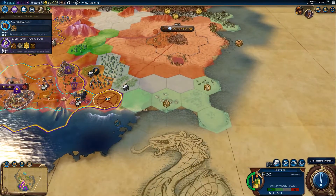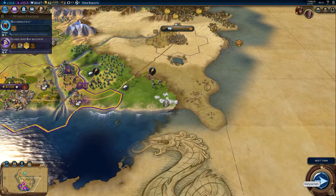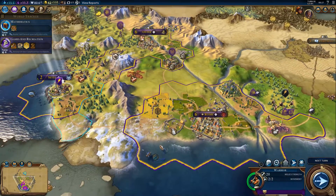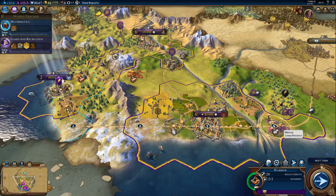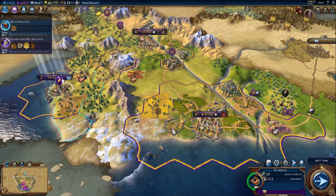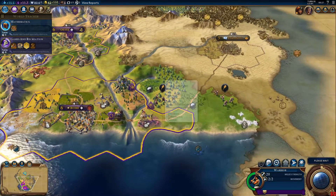My settler is ready. Now I probably want to take this guy here — maybe not. I was thinking that sending him along with the others would actually be beneficial. Anyway, next turn — my settler is here on the east side.